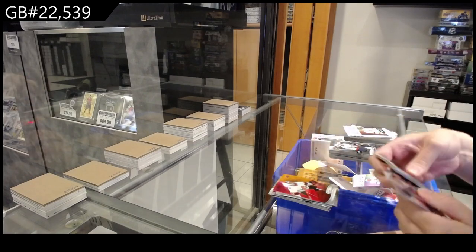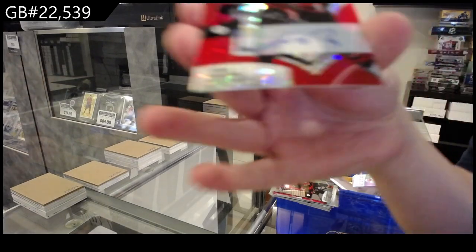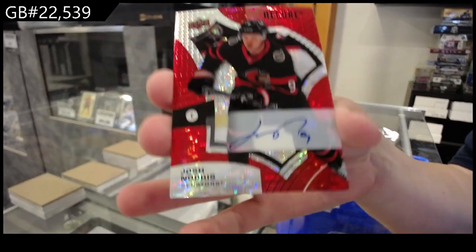Red-orange for Ottawa of Philip Gustafson, rookie for Ottawa of Jacob Bernard-Docker, and a red-rainbow auto for Ottawa — Josh Norris.